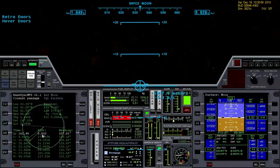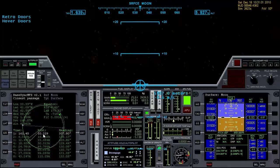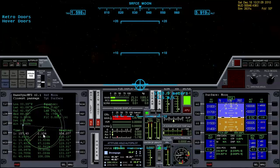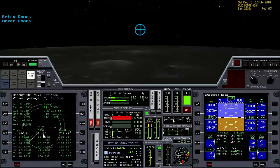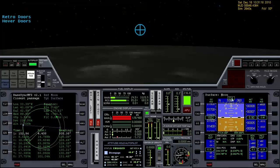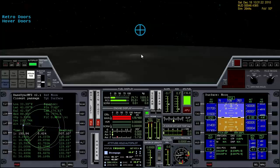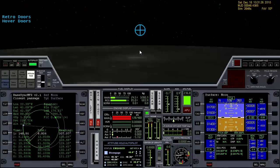And we can watch our distance right here — we want to keep that as close to zero as possible for a nice close pass over the base, so we can translate to the left, to the right, whatever it takes. And as we slow down, we'll start to descend. Our velocity vector here will start to fall, and I want to keep it just above Brighton Beach, which you'll be able to see just over the horizon.